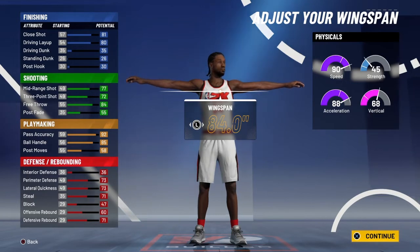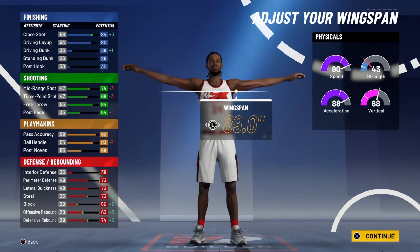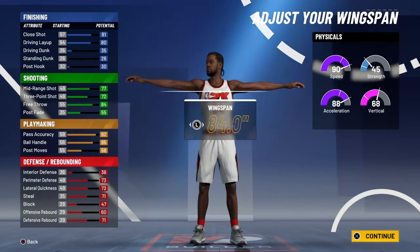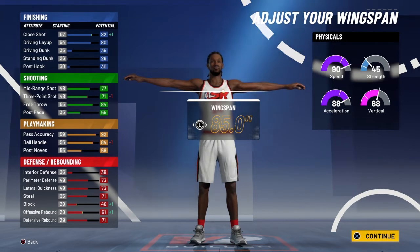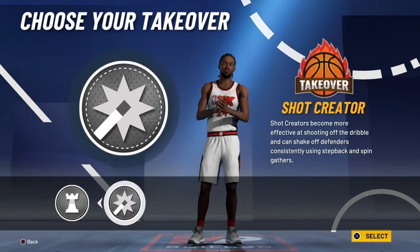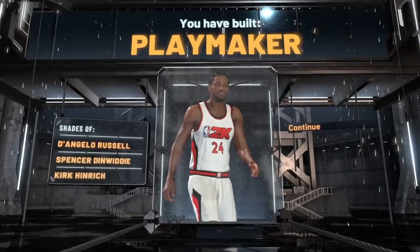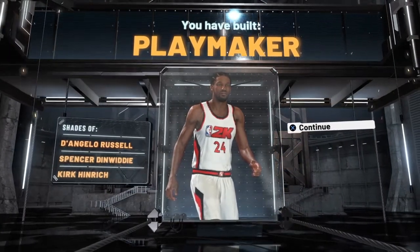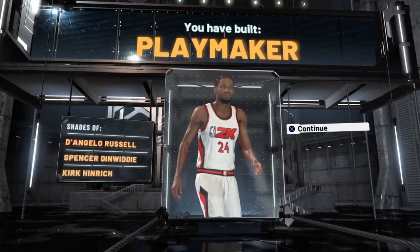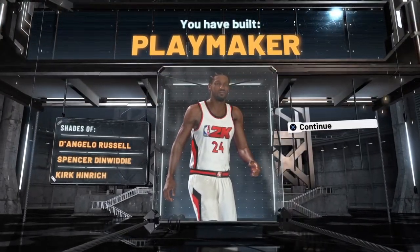When you get to 97, another plus one. When you get to 98, another plus one. At 99, another plus one — so your three-pointer, if you get to a 99, is going to be a 76. This build is going to be fuego. Your wingspan, you're going to want to make it 84.0 — just leave it default. You're a playmaker, so you're going to go with the playmaker takeover. You're similar to D'Angelo Russell, Spencer Dinwiddie. Just a pure playmaker — nothing more, nothing less, no slashing playmaker.